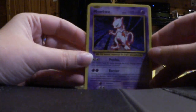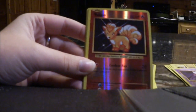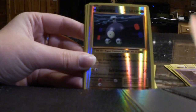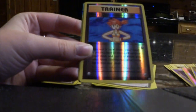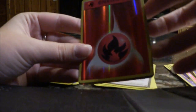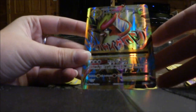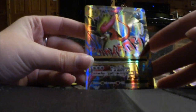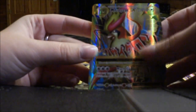To summarize the pulls: we got a regular rare Mewtwo, a Reverse Holo Vulpix, a Reverse Holo Magnemite, a Misty's Determination Reverse Holo, this awesome Hollow Fairy Energy — which is very, very cool — and then the best card, the Mega Pidgeot EX. I love this card, so pretty. I love the textured cards.